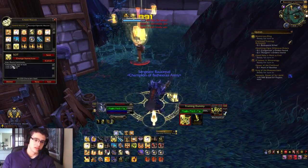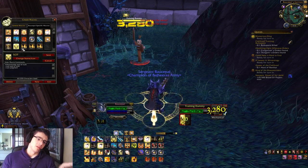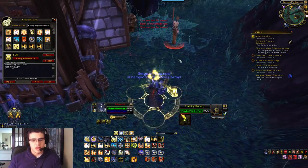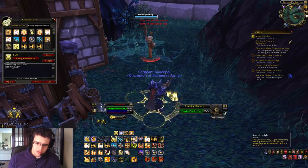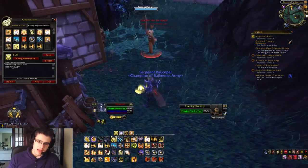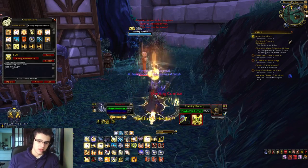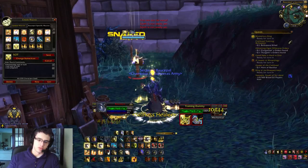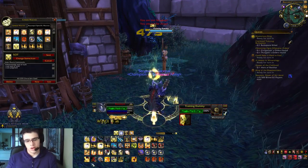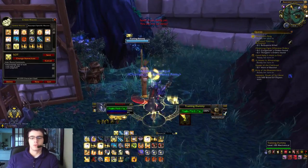I'll have the macros in the description below for those looking to copy and paste. The keybinds I find simple: Judgment has always been my wheel down. Alt wheel up casts Seal of Truth, then Alt wheel up again to cast the Judgment. Alt wheel down for Seal of Righteousness, then Alt wheel down again to cast it — you don't even need to hold Alt if you already have Judgment bound to wheel down. Shift wheel up for Justice, and Shift wheel down for Insight.